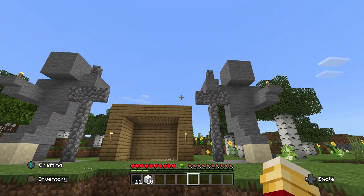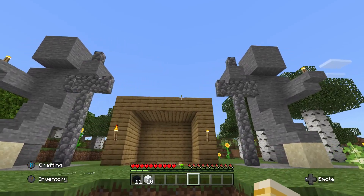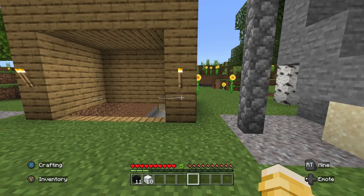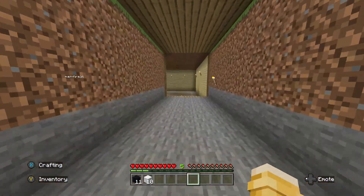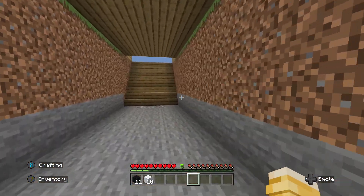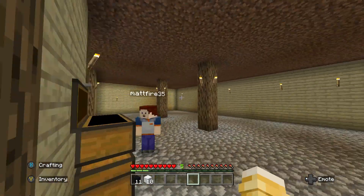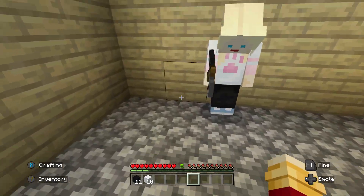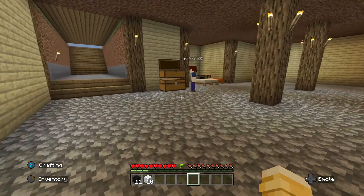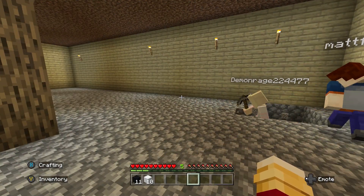So guys, in our last episode, we finally finished our official first project — we built two nice statues very close by to our little underground house. Good news, we are moving on to another project, and this time it's by Mapfire. Mapfire wants to build a wrestling ring because he loves wrestling, and we all love WWE. The objective is to dig down and build a 15 by 15 and add the wrestling ring there, like a little mini-game man cave type deal.